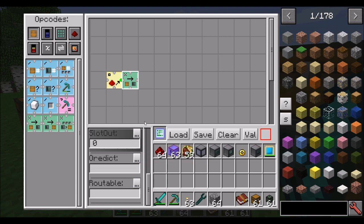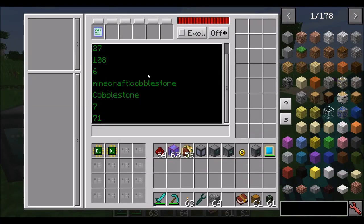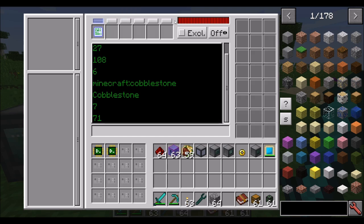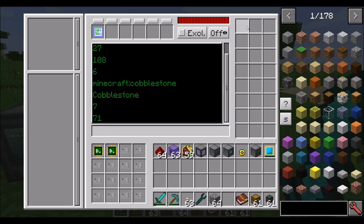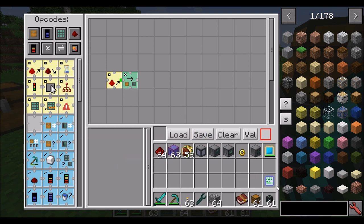The OR dictionary and routable options are still available. When we save this program and drop the program card in, there's one more step inside the processor. We have to tell the processor which inventory slots are available to the program — we click the resource allocation button. This lets us choose which slots this program can interact with. If I choose these three slots, that's inventory slots zero, one, and two. So the program can move items into only these three slots. Now when I run the program and click, it should have moved 10 cobblestone in. Every time I run the program, it's going to move 10 more cobblestone because that's all I've told it to do so far.